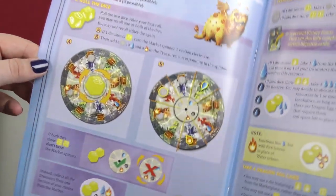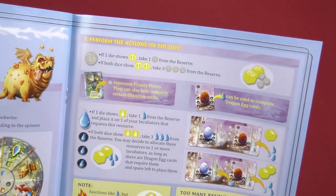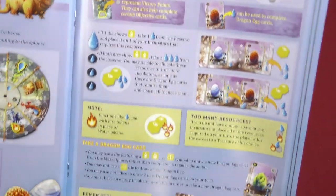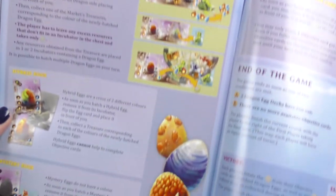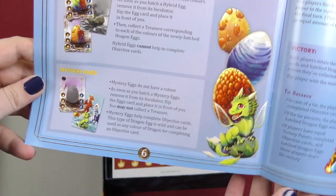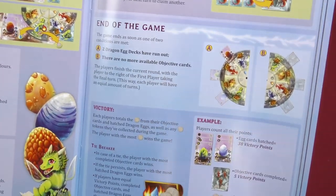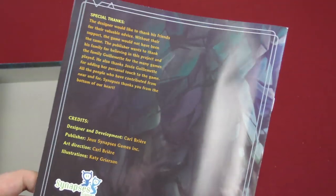Gameplay: roll the dice, just do what the dice say — perform the actions on the dice. Take a dragon egg card. Then next page: hatch and sell a dragon egg card, hybrid eggs, mystery eggs, resolve an objective card, and then end of the game. And then you got the back with special thanks, credits, and more info. So that's the rulebook.